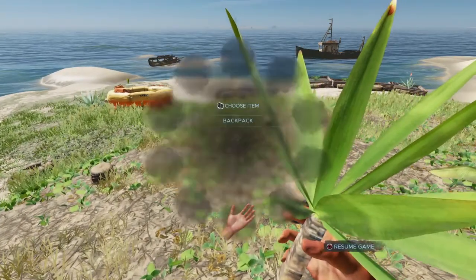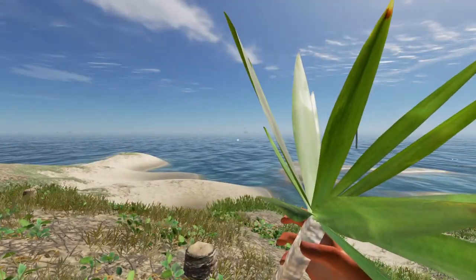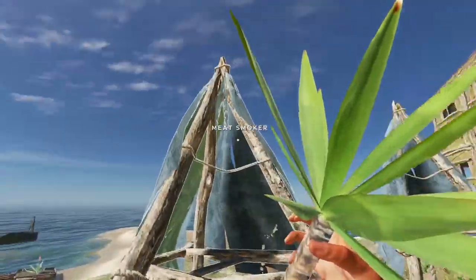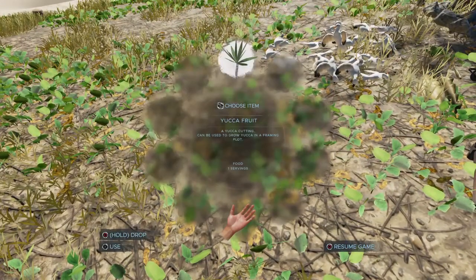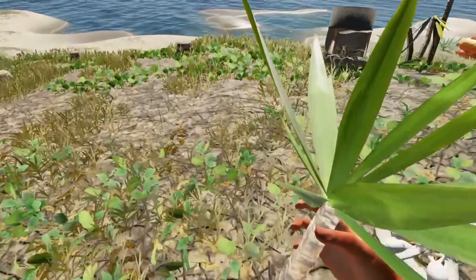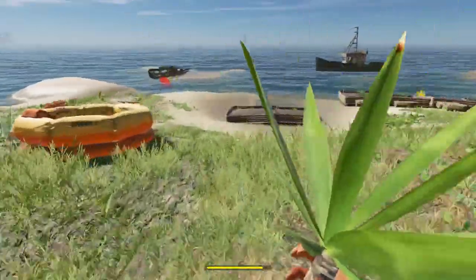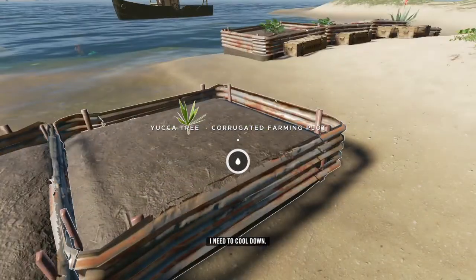I'm not sure if you can eat the yucca fruit. Apparently you can't — you have to put it into some sort of something. Looking at the item description: 'a cutting that can be used to grow yucca in a farming plot, food serving one.' It says food serving is one but apparently you can't eat it. That's a bit of a spoiler, but it's okay. This is the basics.